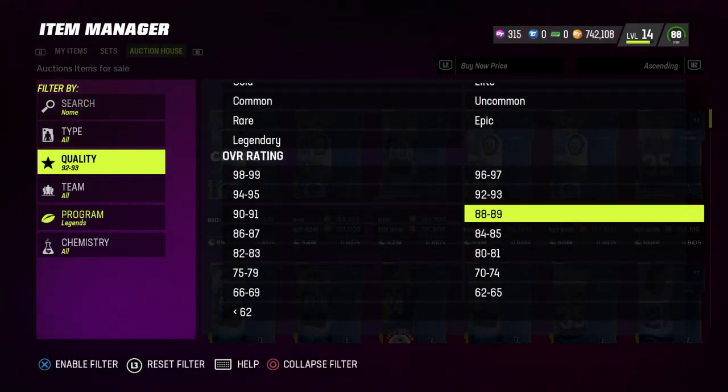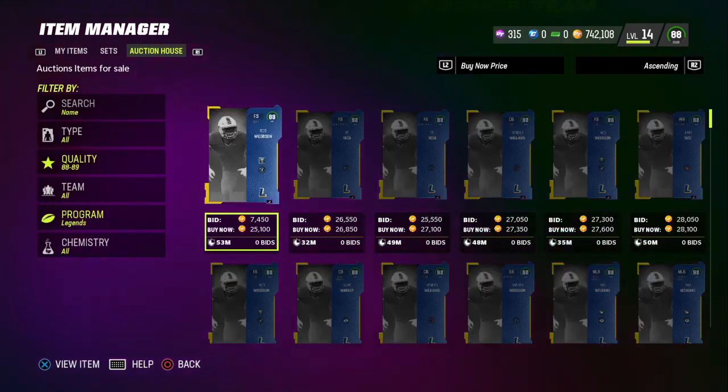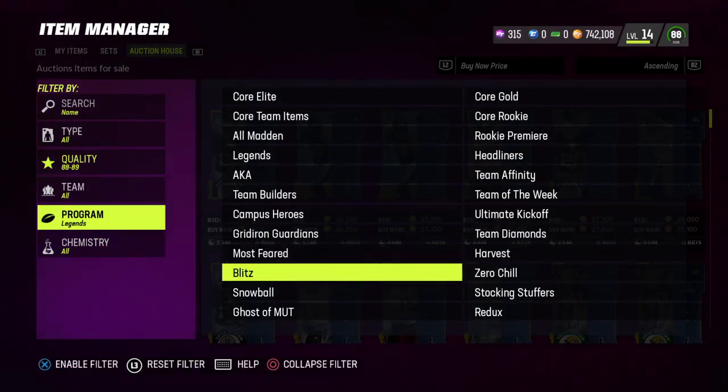The next filter I want to show you is 88 to 89 overalls — you can also do legends here. These are lazy selling for 30,000 coins; 89s are about 35,000.